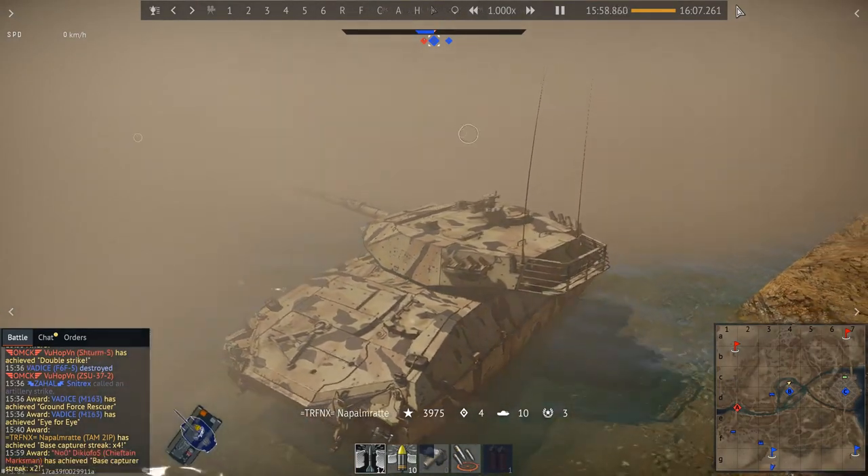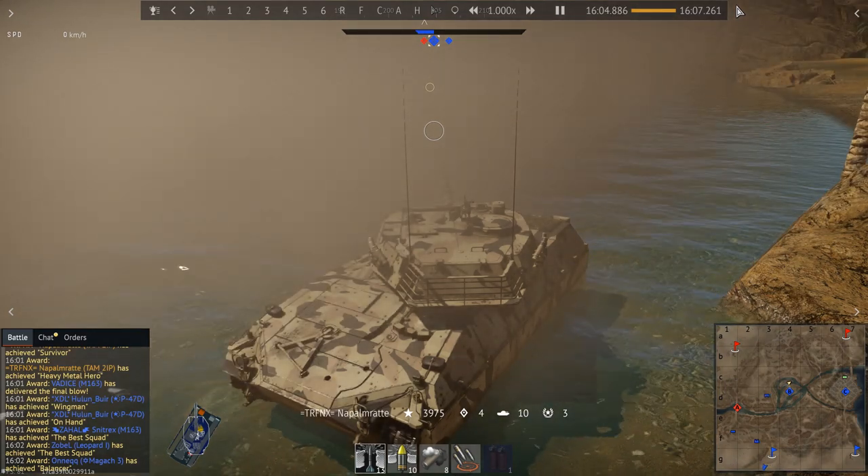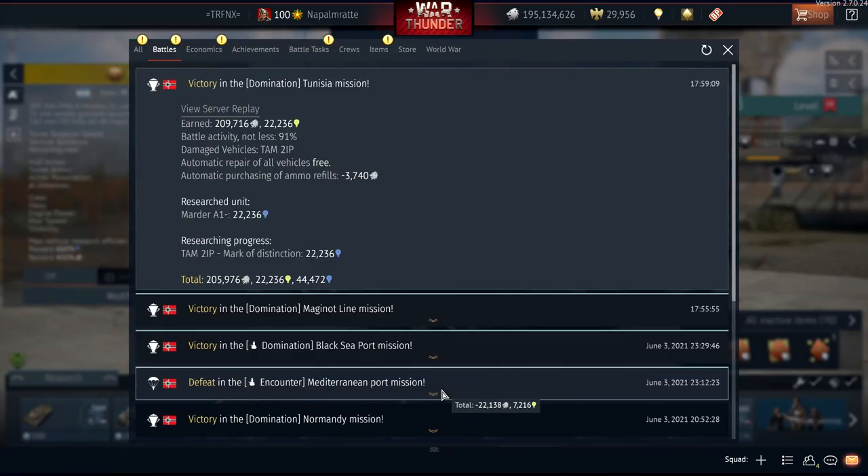Now I refill the smoke — I just want to survive for the last few seconds. And believe it or not, that's game! With a double ace, three assists, and four caps, I won the game. Look at this result: 206,000 silver lions and over 22,000 RP. That's the combination of the double ace and the four caps. Battle activity 91 percent. I was really happy to get Heavy Metal Hero, Survivor, and a double ace out of this with four caps — that says quite something.